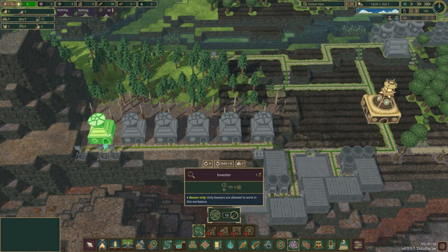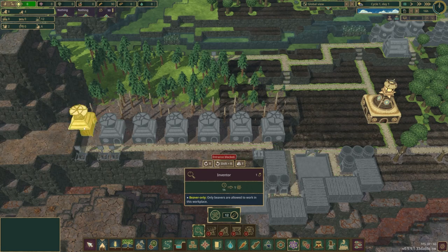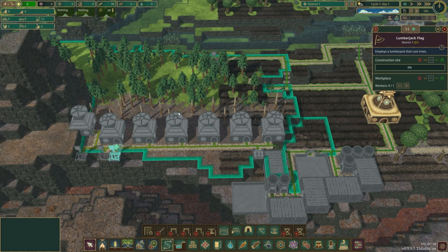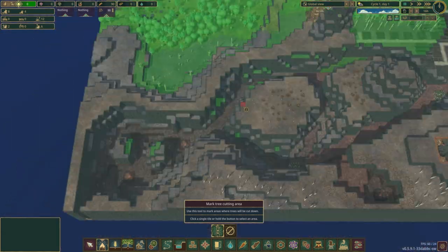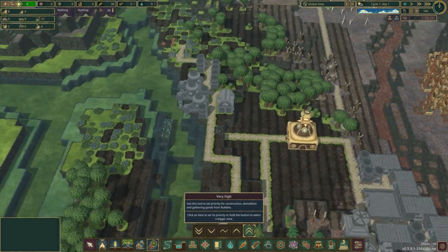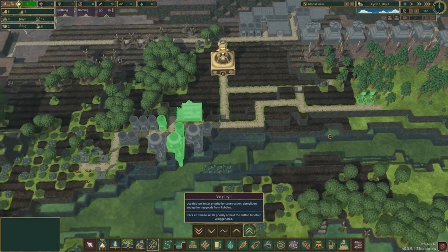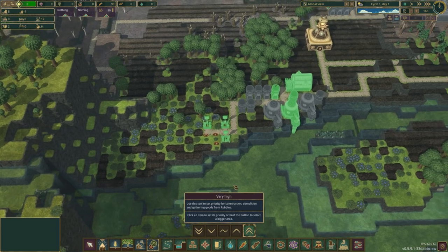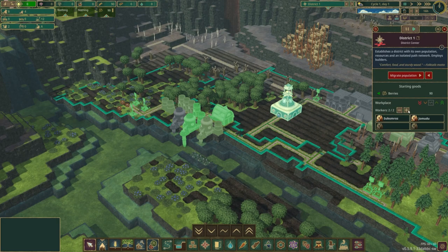One more thing I almost forgot — sky lodges. We need to get these placed. I'm leaving a little gap so the lumberjack flags can see through to those pines. Speaking of — cut trees. No tree is safe in Wormville. Last thing before we press play: get the priorities done. I want maximum priority on those water pumpers, at least two storage tanks, the two lumberjack flags, and the three berry pickers. I think that's good — let's up the number of builders and press play. Let's go!